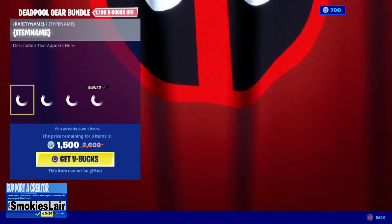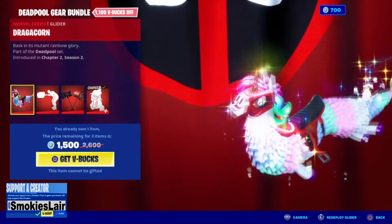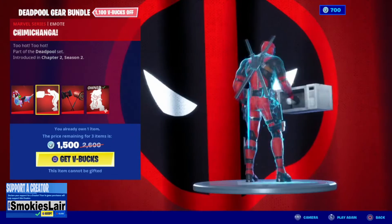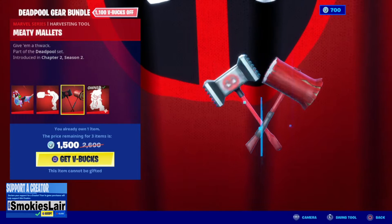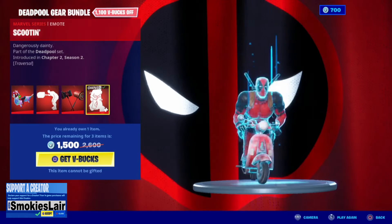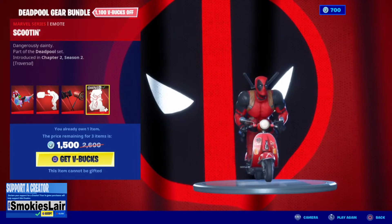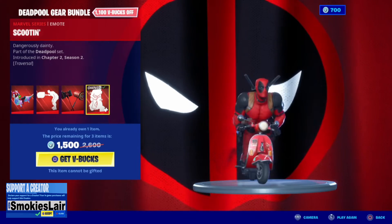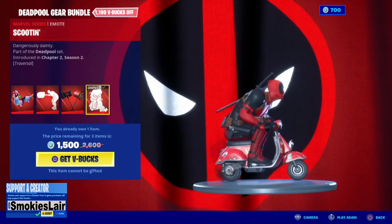All right guys, we still got the Deadpool pack in here. For two thousand six hundred bucks you get Dragacorn, you also get Chimichanga, as well as the heavy mallets and scootin. Sorry guys, it's actually two thousand for the bundle. I got that wrong, but it is two thousand for the bundle because I got this one. It kind of threw it off — I love it.